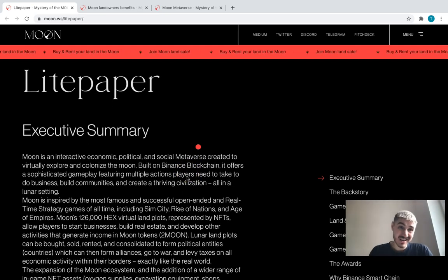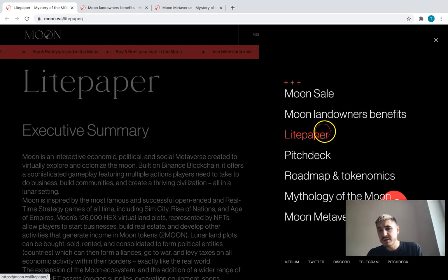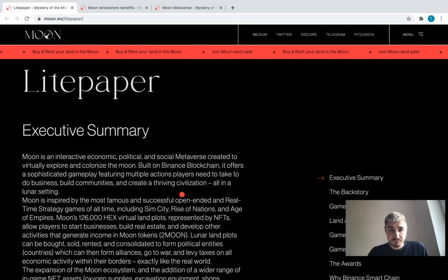The website of Moon is pretty dark, and I think there is no need to explain why it is like this. You can find them on all the social networks that you feel comfortable with, and you have a menu with different points that are similar to these types of websites and projects. In general, you can find the place where you can buy Moon, get more information about owning lands on Moon, basic information about the Moon, the roadmap, mythology of the Moon, and Moon metaverse.